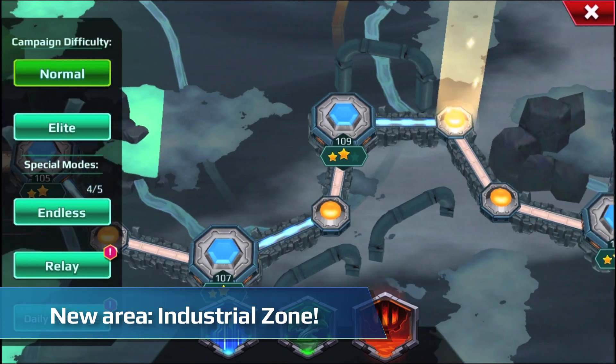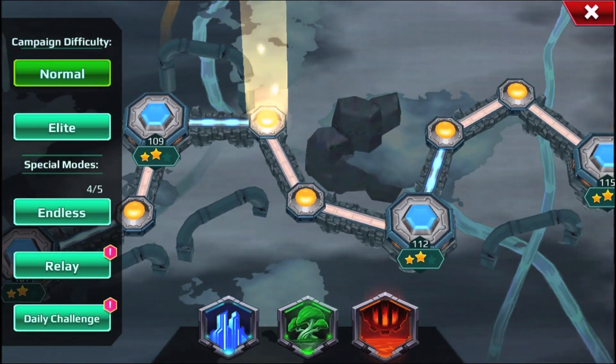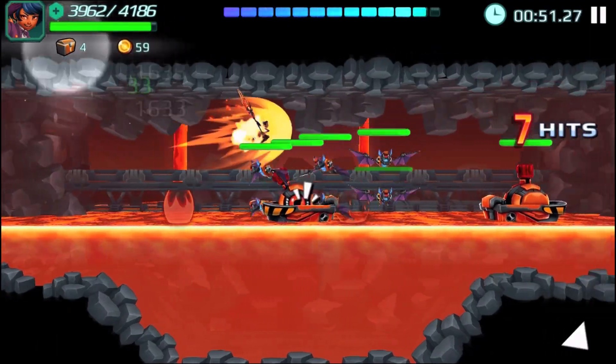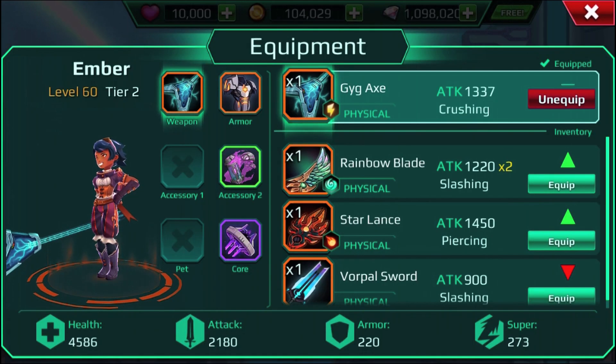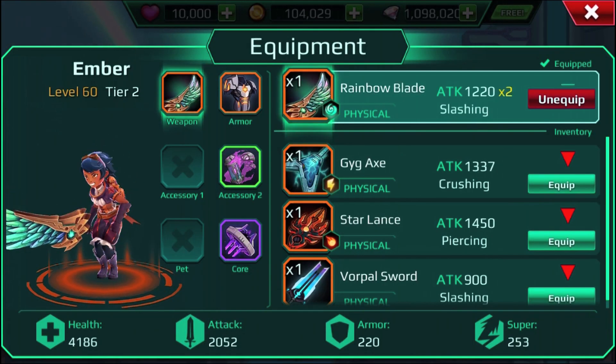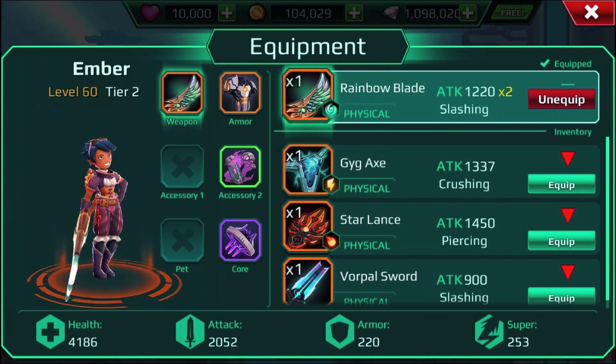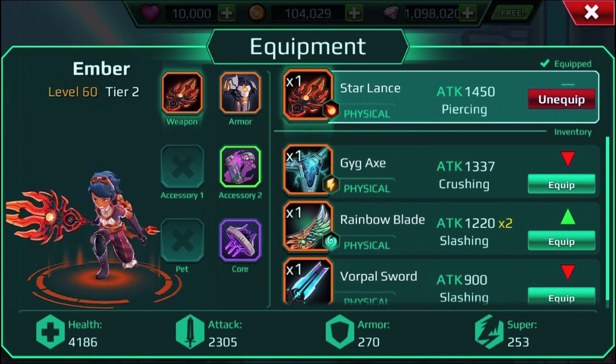Also included in this patch is a brand new zone, the Industrial Zone. This is a really challenging zone with 20 new missions on the mission map, as well as all new bots and a whole bunch of new weapons, armor, and accessories. In addition to all this new loot, players can also unlock Cyrus and Ember in the Industrial Elite missions. In the next patch, we'll also have industrial themed missions in special modes like Endless, Events, and Relay.